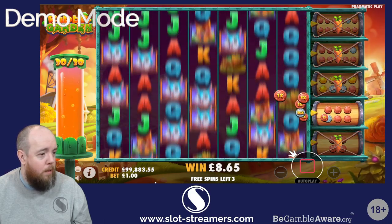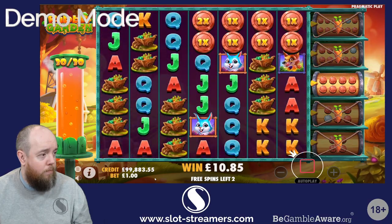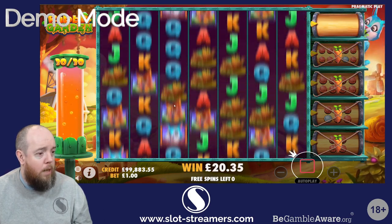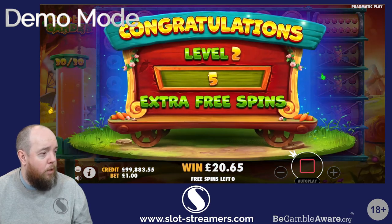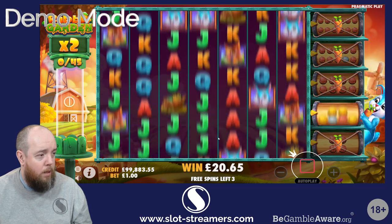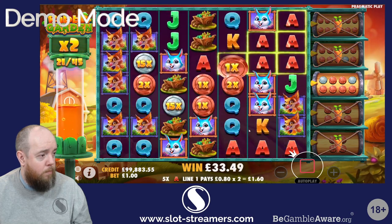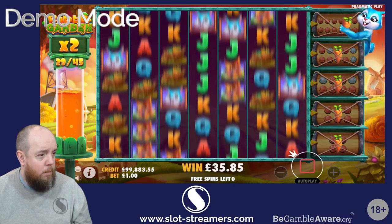Let's go to the second level — six coins. Extra free spins: you need 45 now and it's paying times two, so you're doubling it — that's for base game hits as well. I think you need a lot of help to get to this level, although we got the first one quite easily. But this is the last spin.